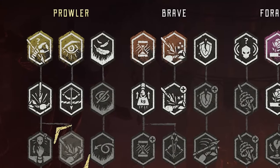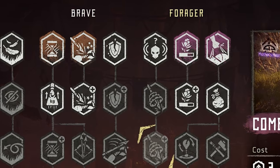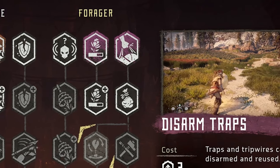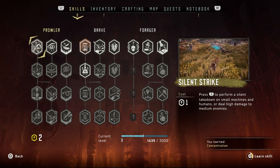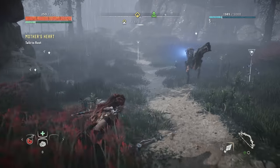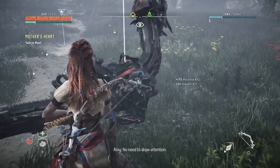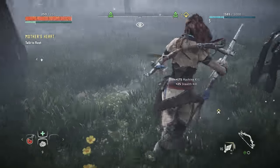At first glance, Horizon Zero Dawn's talent tree appears to be asking you to choose between three kinds of playstyle: super stealthy silent killer, noisy master of death, or foraging. But however you're planning on specialising, the Silent Strike skill is more or less essential, so definitely nab it first. This skill lets you instantly take down some surprisingly big machines, and do so without alerting their cybernetic cohorts. Even if you don't like stealth, the value of this easy upgrade can't be overstated.